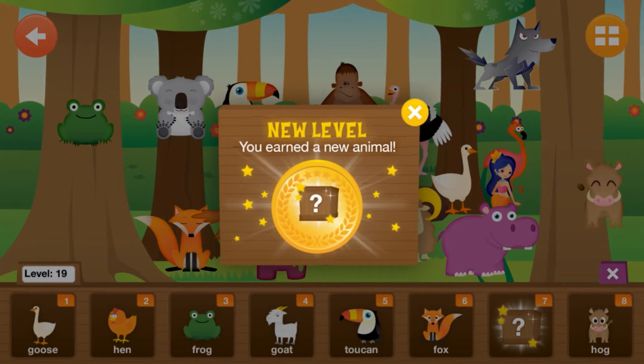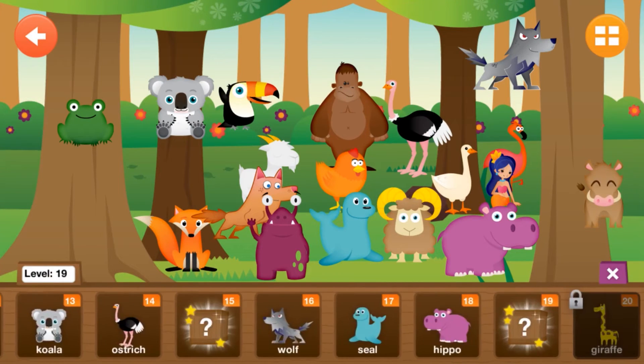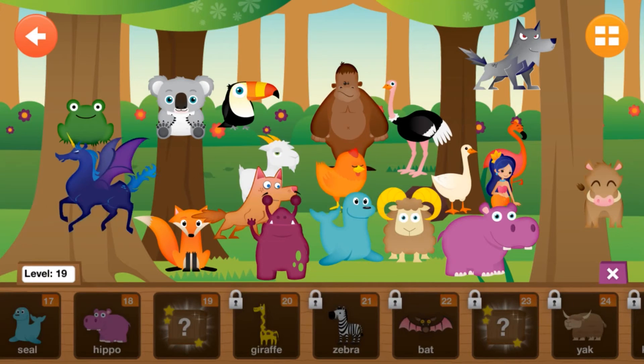Good job! You've earned a new animal for your zoo! Pick an animal from the tray to play with it! To remove an animal, just drag it off the screen.